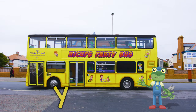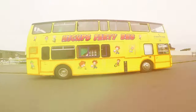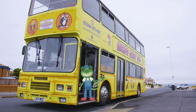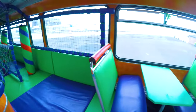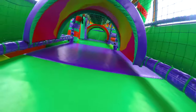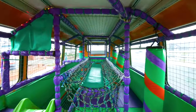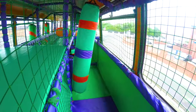Here comes the bright yellow party bus now. Welcome aboard the party bus. There are two floors on this bus, a downstairs and an upstairs. Let's climb the stairs and take a look upstairs first. Woah, it's so much fun up here! There's a tunnel, a rope bridge, and these are called Biffers and Bashers.